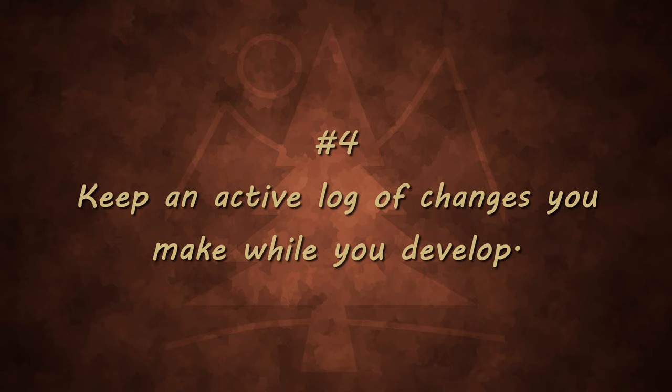The next tip is to keep an active log while you're working on new features. When you get to your final change log, it can be really hard to remember certain things you've changed, especially if it's taken a couple weeks to a month to put out the update. Updates aren't designed to be short — there's a working period, a testing period, a fixing period, and then final testing after that.